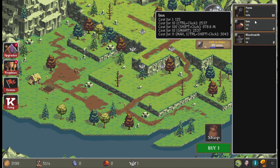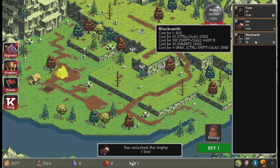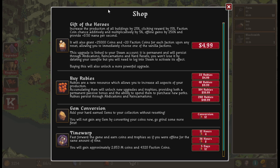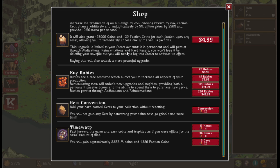Let's get some more farms and a blacksmith, then check out the shop to see what the microtransactions are. Gift of the Heroes increases the production of all buildings by 25%, so the microtransactions do have direct gameplay implications — I don't really like that. There's also a time warp thing to fast forward the game and earn coins and trophies as if you were offline. Not great.